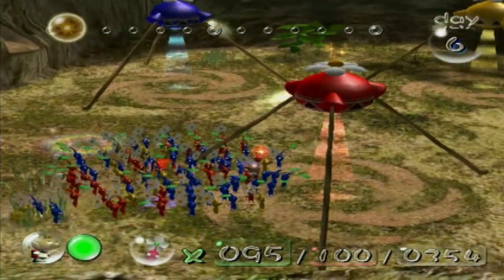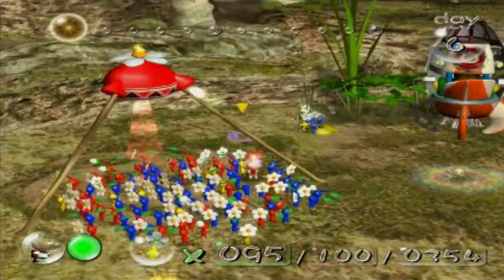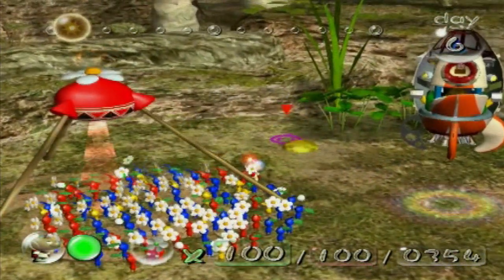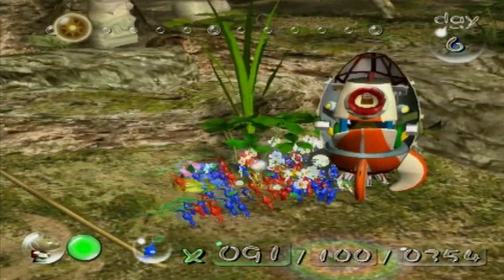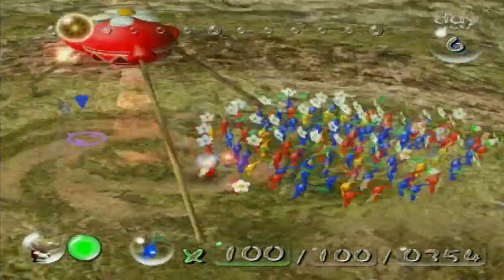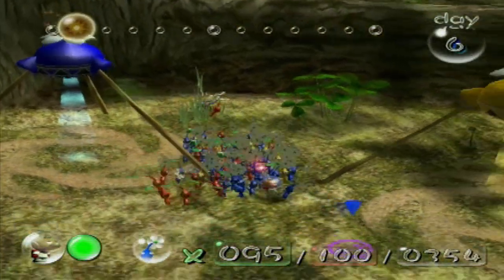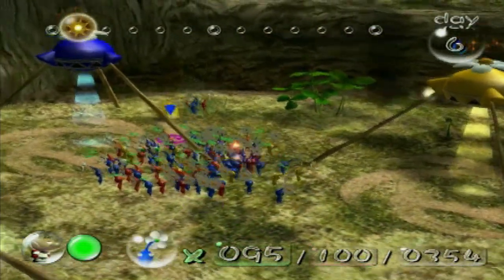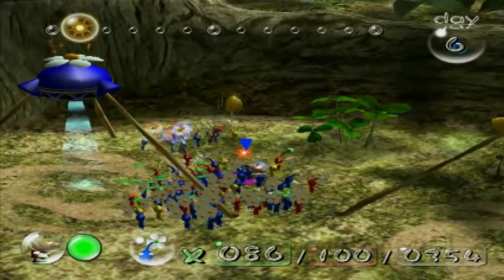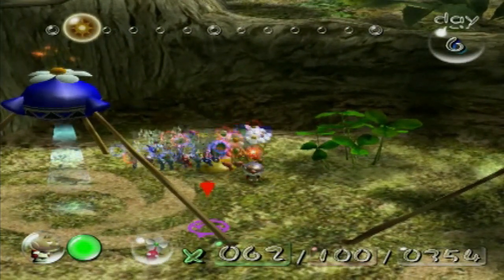Once again, another flower Pikmin trips and falls flat on its face. I always say that flower Pikmin have the least amount of chances to trip and fall over, and it's usually the leaves that are the more clumsy out of all of them, but this game is just making a liar out of me. Not as many flowered as I wanted, but there's still a fair decent amount. There's another patch of grass right here we can go and hopefully get some more nectar. Drink up, drink and grow healthy and strong.